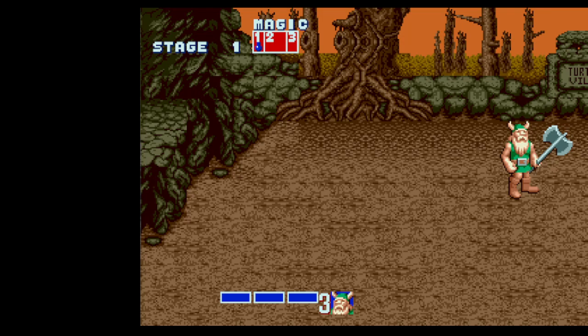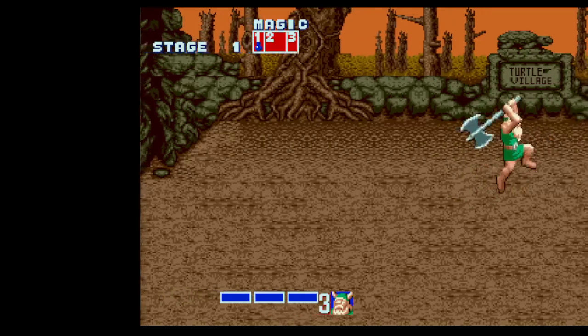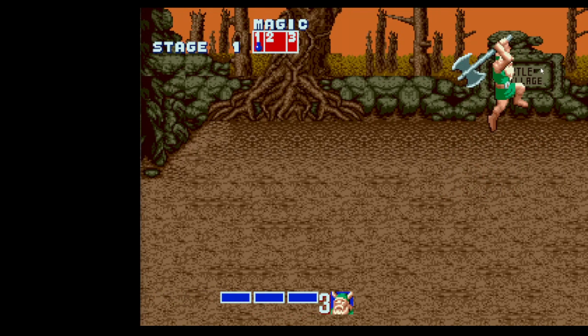You can see the Turtle Village sign in the background. Move until Gilius's head is just in front of this sign, then start double tapping to run and jump to begin a down stab. You're going to get a lag screen in the middle of this while enemies load in, but you want to be already jumping by the time that happens. The timing is a little tricky to get used to, but with practice you'll get there. Notice I am now in the air while the screen lags — it's quite a long lag because it's spawning four enemies and the chicken leg.